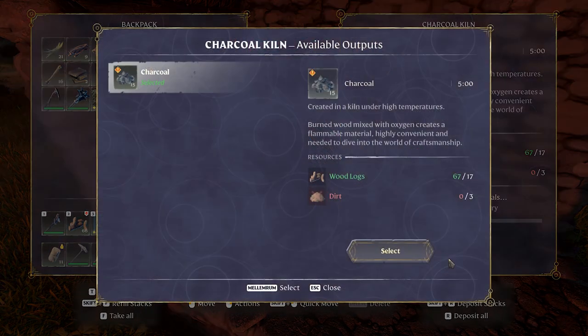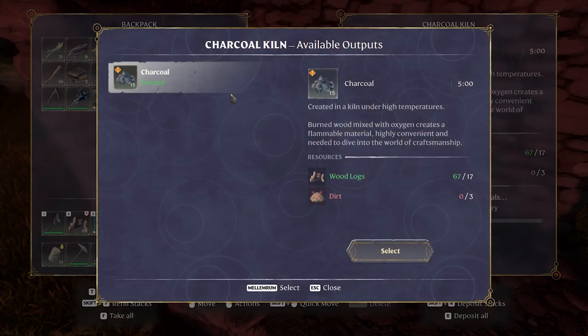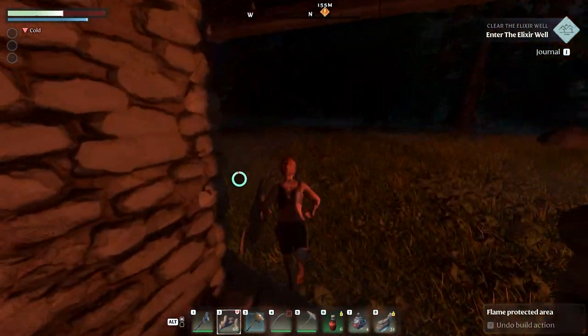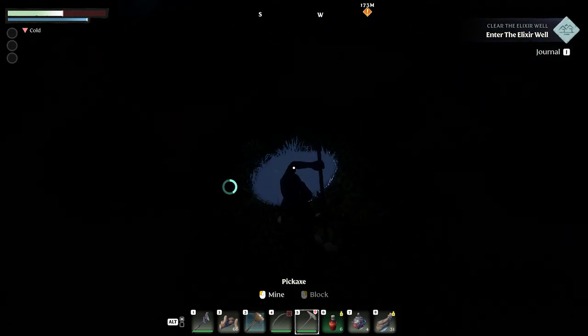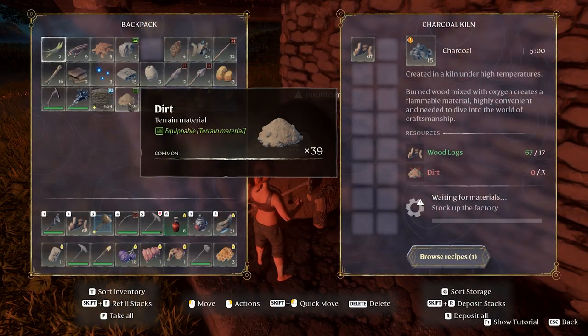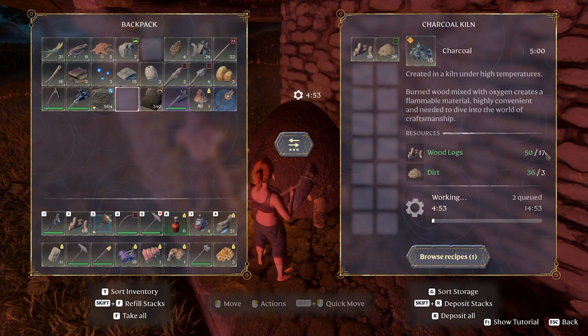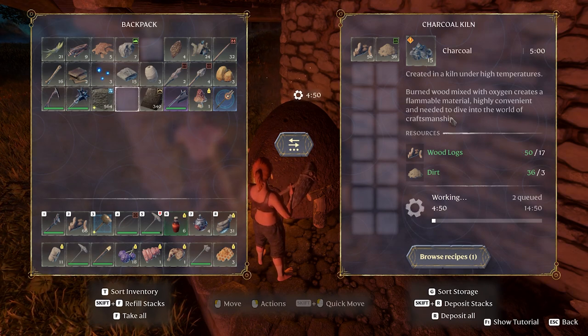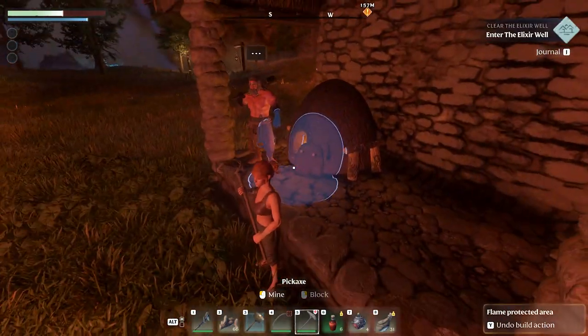The kiln works like in other games — you fill it with resources, in this case wood. You select your recipe inside; it shows only the current one when closed, but opening it reveals more. We need three dirt per wood for charcoal — you get dirt by hitting the ground with the pickaxe. With 17 logs we'll make 15 charcoal, which takes about 15 minutes.